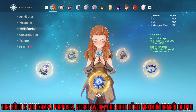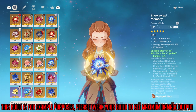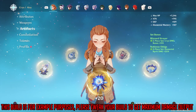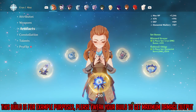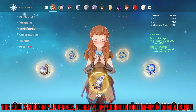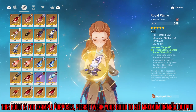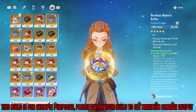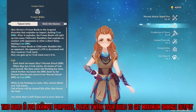Her artifacts are as follows: she's on Snowswept Memory, two-piece, for a 15% cryo damage bonus, and Noblesse Oblige, which gives an extra 20% elemental burst damage. Quick overview of the stats: HP, ATK, ATK, cryo damage bonus, and crit rate. She's at C0, and all her talents are at level six.